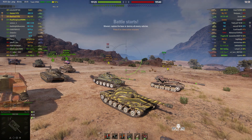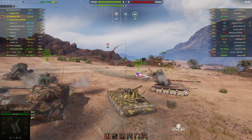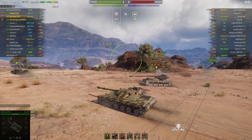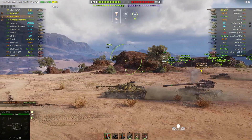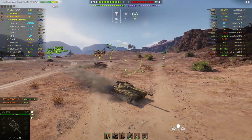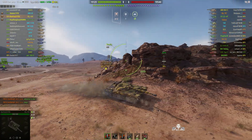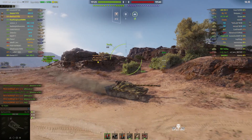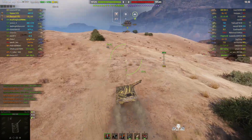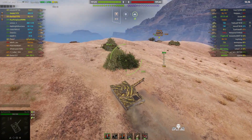Battle's about to start. This is a dual perspective game and we'll be following Stexkey and Bearface. Royal Flying Corps is part of the platoon but he didn't send in a replay, so we don't have anything to show from his perspective. The Object 430 has a 122mm gun with 390 alpha, and it's quite fast for a medium.